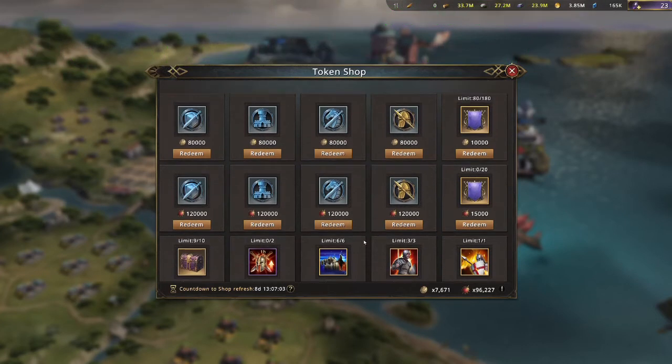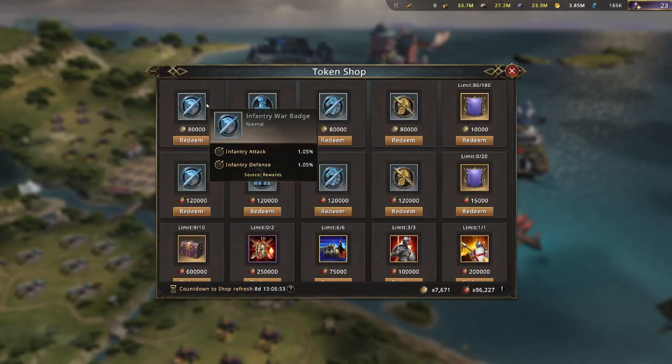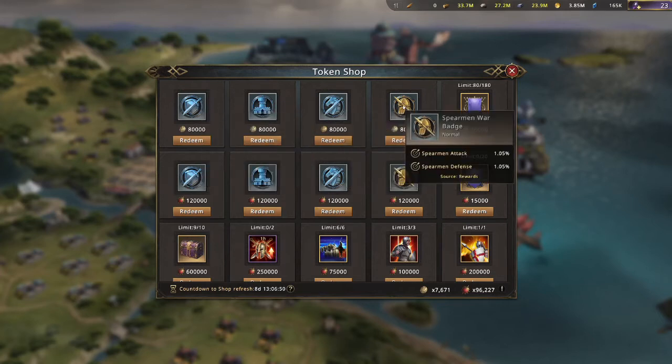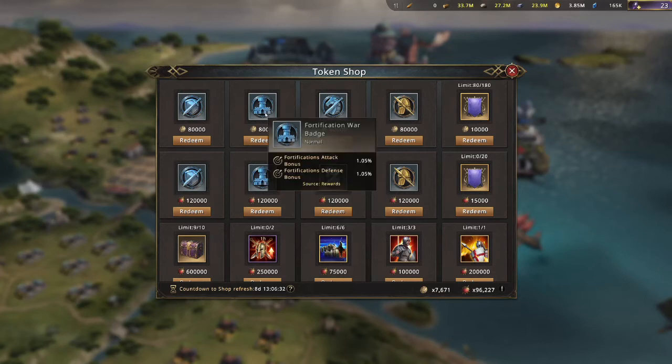Some things to consider here are the honor banners — that's the first thing I would consider. The next are the attack and defense badges: you have the infantry ones, the cavalry ones, and the spearmen ones. The other badges can be obtained two different ways — either 120,000 bravery tokens or 80,000 battle tokens, so you can get both of them either way. The ones you want to avoid are the fortification badges; both of those are very terrible.